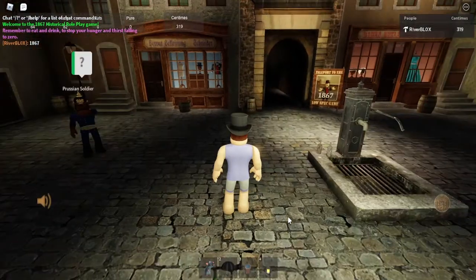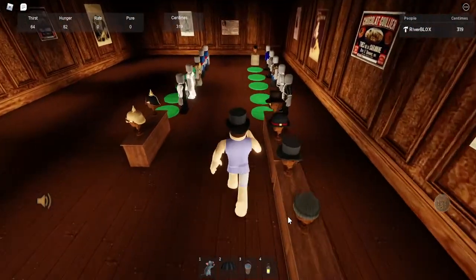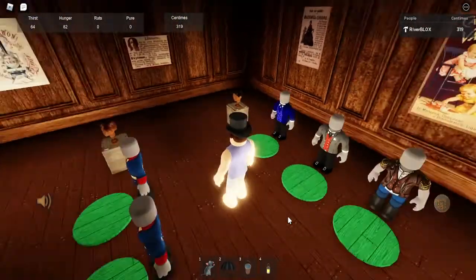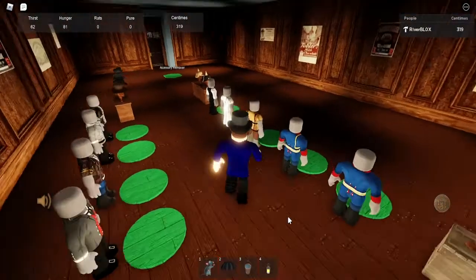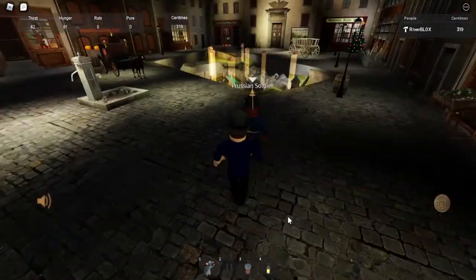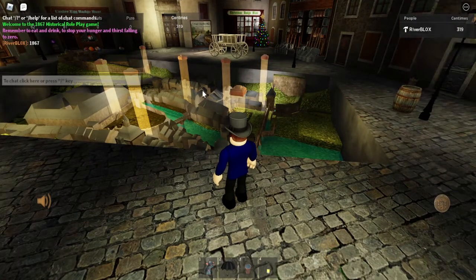So I'll go towards the gents outfitters and go and get some clothes on. I think I'll get a suit — I'll go for that blue suit at the end, that looks smart. There we are — I can now walk around the city and not worry about being not-quite-naked.